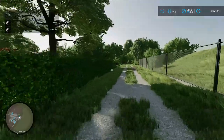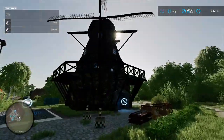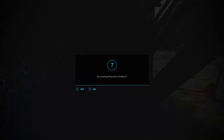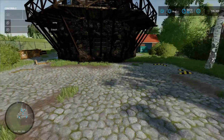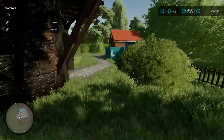Coming down here, there's another production chain — this is the windmill, the one by the Lord. You load your stuff in there, click the spanner icon, 50 grand to buy. Coming round, there's your pallet spawn point.